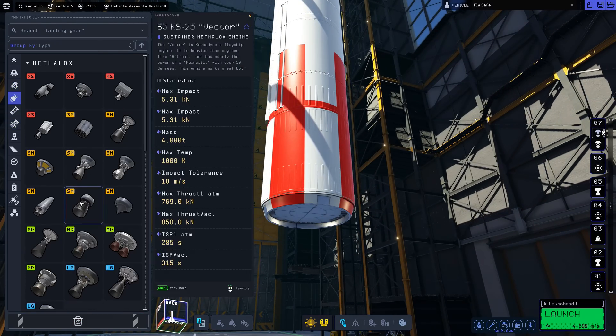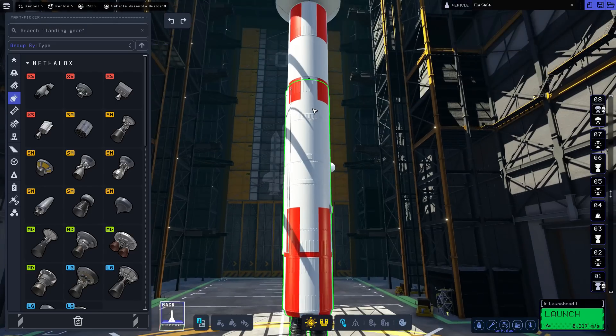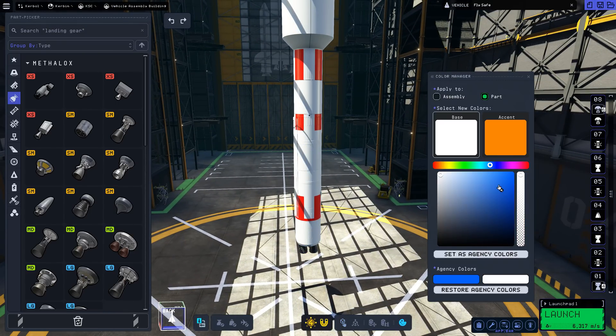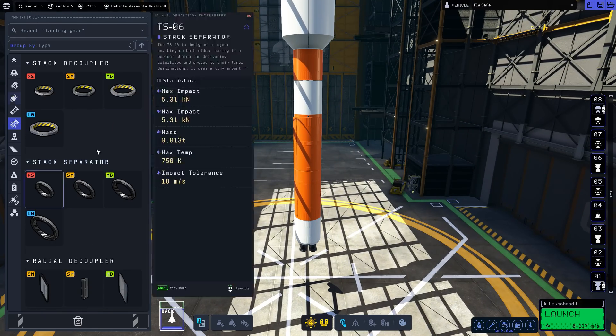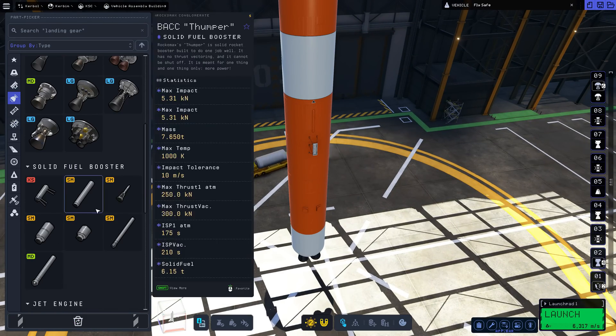One question revolved around the difficulty of adding new parts to KSP2. Chris explained that most aspects in KSP2 development are more complex than in KSP1. For instance, the physically based rendering shading model used in KSP2 requires more texture maps than KSP1.